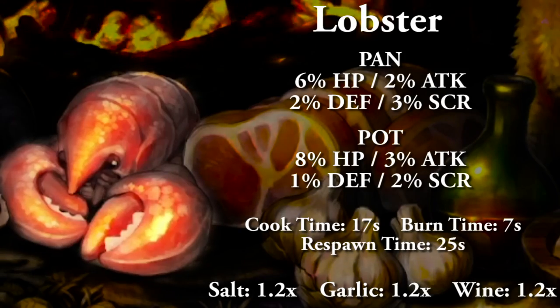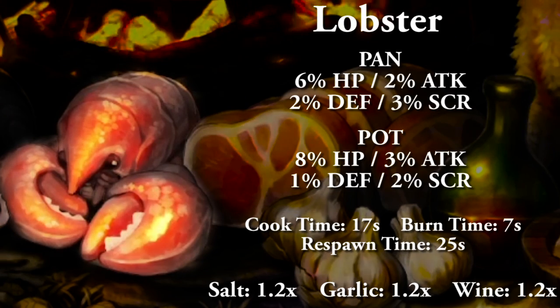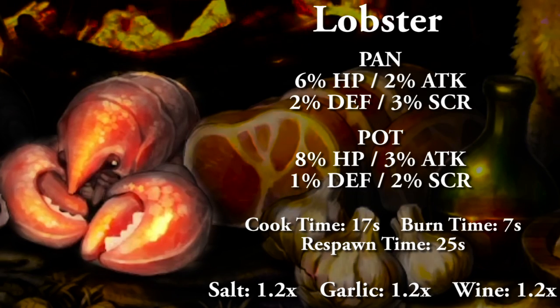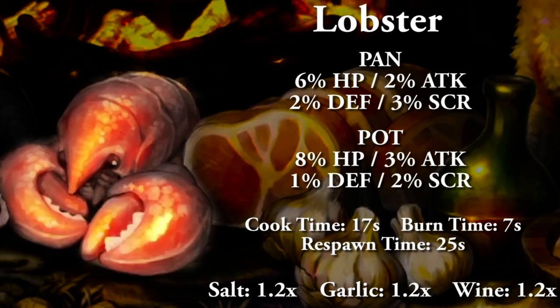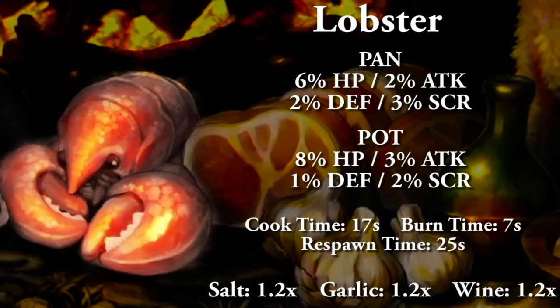Lobster in a pan gives 6% HP, 2% attack and defense, and 3% to score. In a pot it gives 8% HP, 3% attack, 1% defense, and 2% to score. Full cooking time is 17 seconds, burn time 7 seconds, and respawn time is 25 seconds. All three spices give a 1.2x boost to your overall food stats, capping out at 1.6.